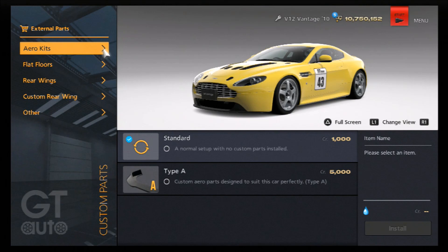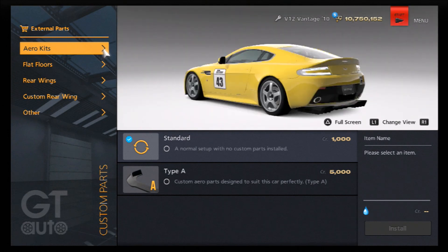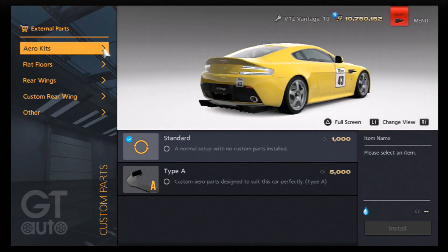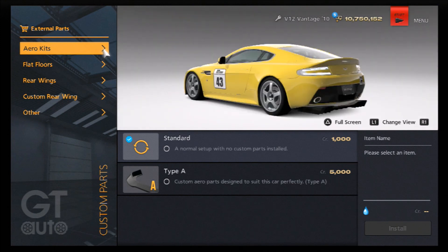As far as the visual spec of the Vantage N24, it's actually a relatively simple looking car — pretty close to the production model. Technically it doesn't have as pronounced a diffuser on the back, or the flat floor as it's commonly known in Gran Turismo, but I've opted to fit that because it does improve the look, makes it look more like a race car, and more importantly increases its PP and grip.